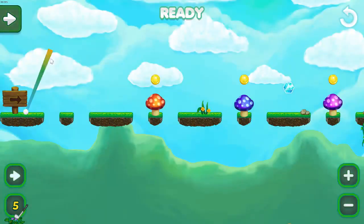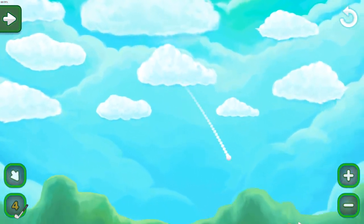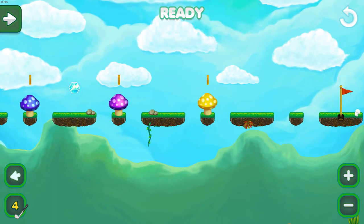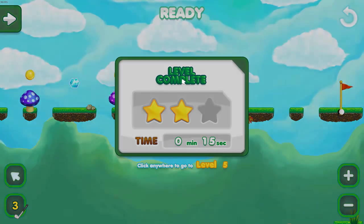Level 4 — this is the one. Come on baby, land in the right spot. That's like super lucky. Hopefully we don't mess this up. Two stars? How do I get two stars? We did so good.